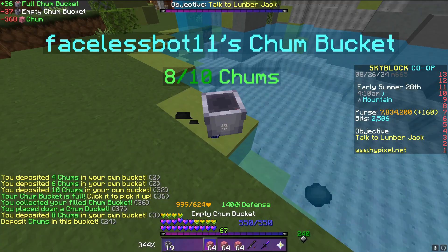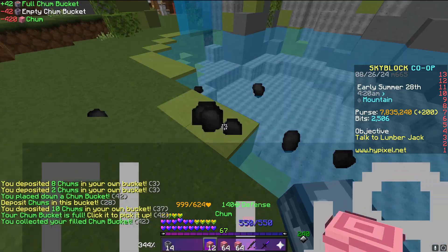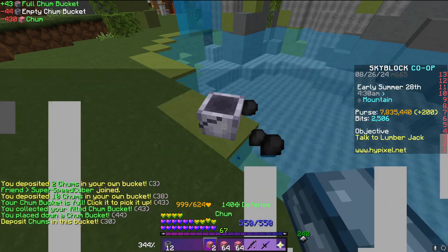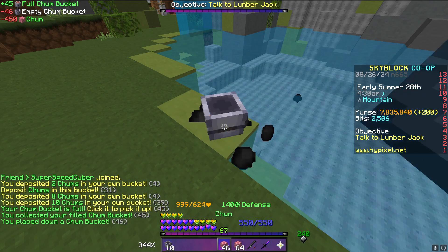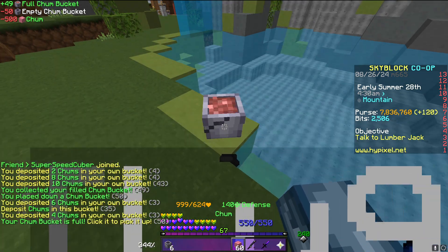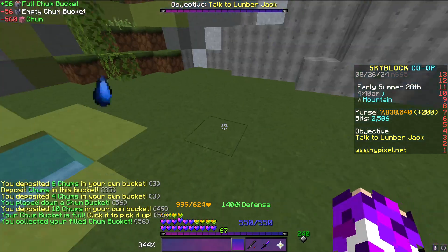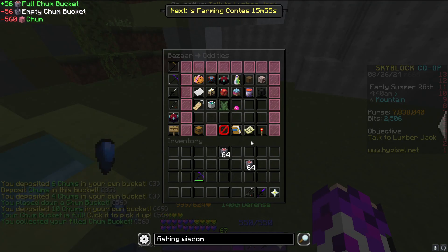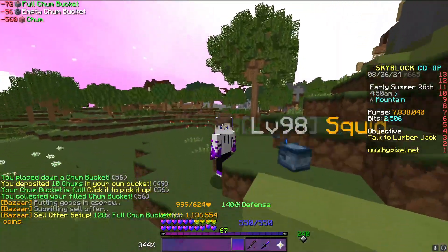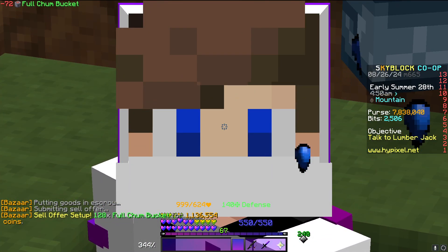So if you have money — the cost of this is pretty cheap, honestly — chum buckets right now are about 500k a stack. And you can sell full chum buckets for actually a slight profit on insta-buy right now. You don't make much money, but if you have a ton of extra money and do not feel like grinding the early game fishing, because it is honestly horrible, you can just do this, make a tiny bit of money, and gain some free fishing levels. So this is what we're going to do to get fishing 20, because it is very free.